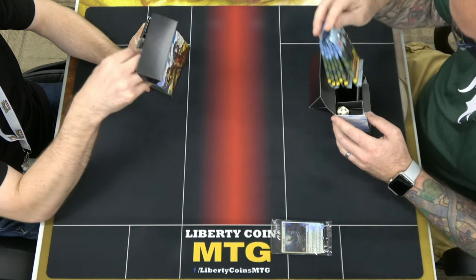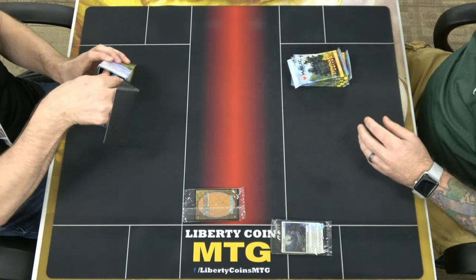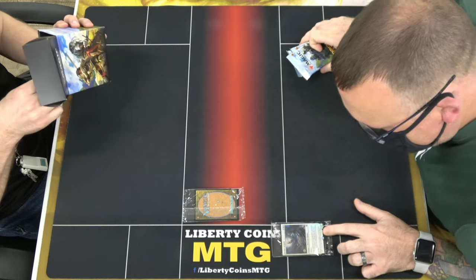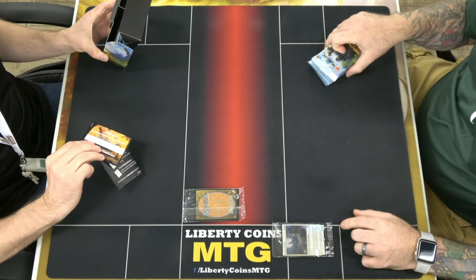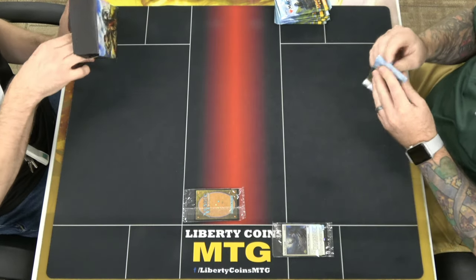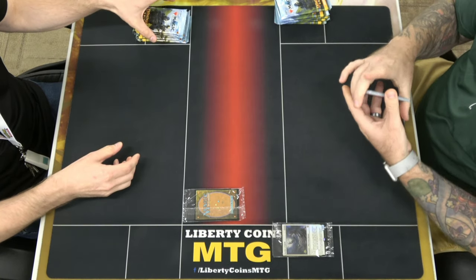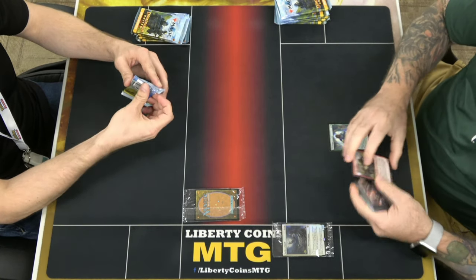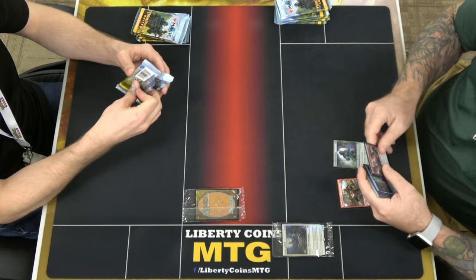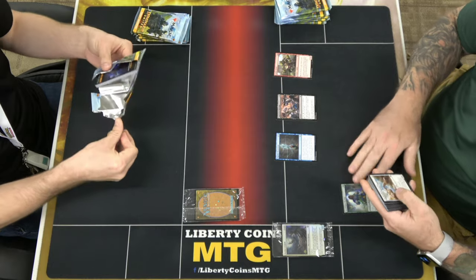Let's see what my promo is. Actually, you know what? We're just going to leave that face down until the end of the video. I saw what it is, though. Defiler of Faith. What's this? Oh, that's my code. I got a mythic — don't show that. I better go put that in on my laptop before anyone sees it. I can't believe you just showed your promo like that.